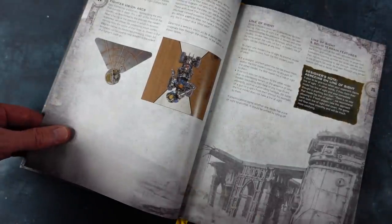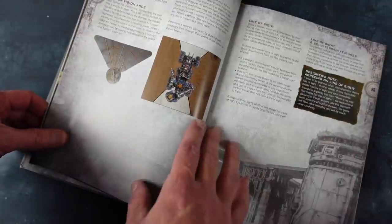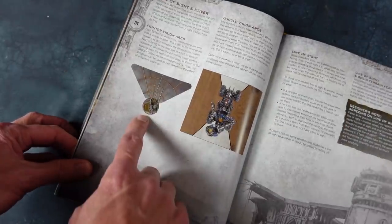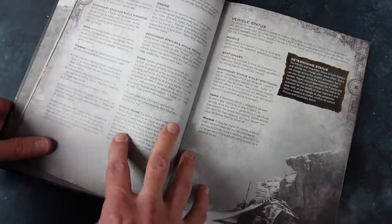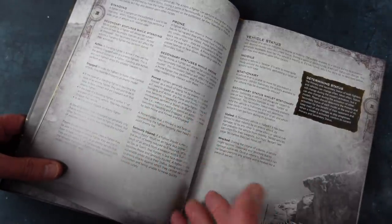This set also includes the vehicle rules. It's a really nice approach because it just inserts the extra vehicle rules into the normal rules as you go along, making them part of the whole thing rather than a separate section. For example, you've got vision arcs for characters, and then vision arcs for vehicles — vehicles don't use a template, you just draw a sort of X through the middle of the model to show the vision arcs. Then there's your standard line of sight and all the basic rules.